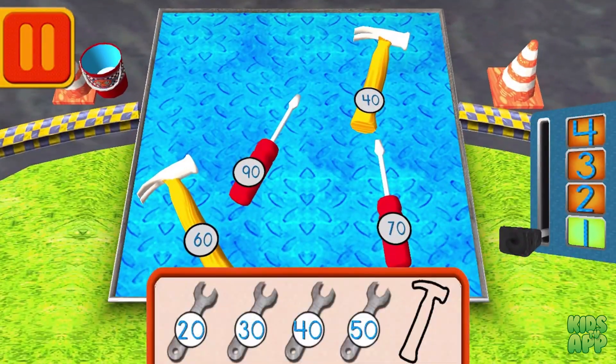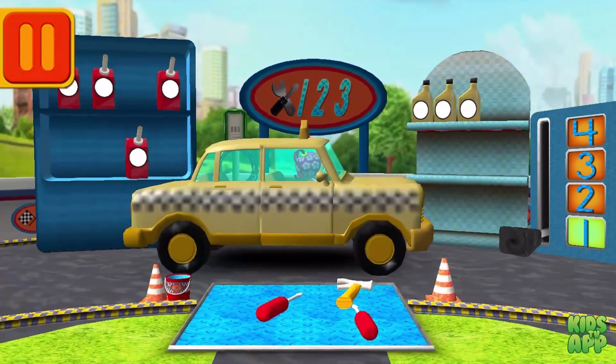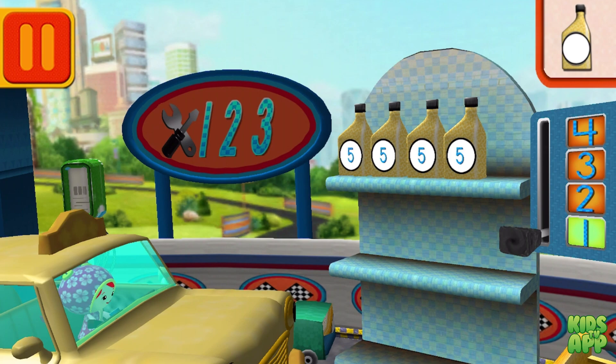Help Bot sort his tools by tens. Drag the tools into the correct order, from smallest to largest number. Each can has five units of oil. Let's count them by fives: five, ten, fifteen, twenty. Umi-rific!